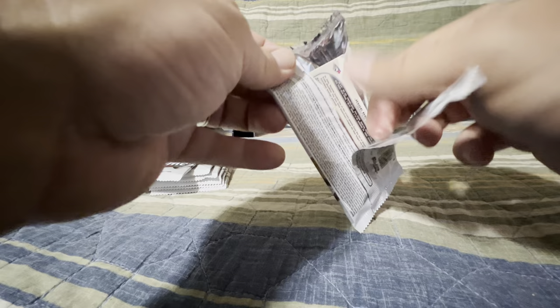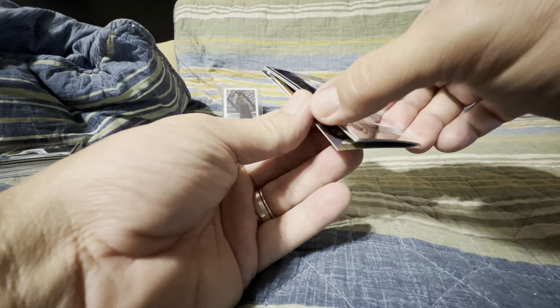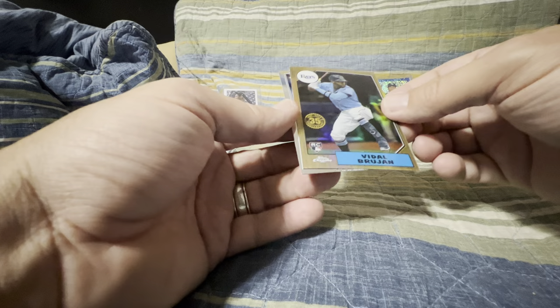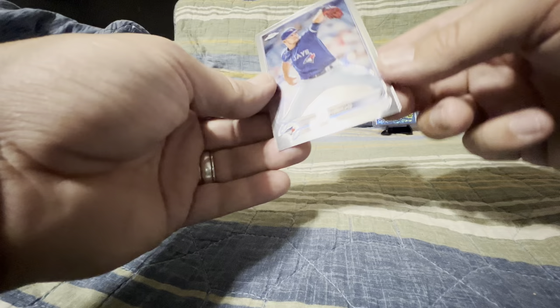Not horrible overall, not hating it so far. I was a little worried I might not pull any of the guys, and I've already pulled the top two guys that I wanted. John Gray. We've got a Rookie 87 back there hiding — looks like a Jake Cronenworth. And let's see who this is — looks like a Vidal Brujan. Don't hate Vidal. That should actually be a refractor on top of it, so that's not bad.